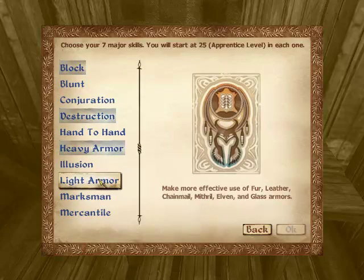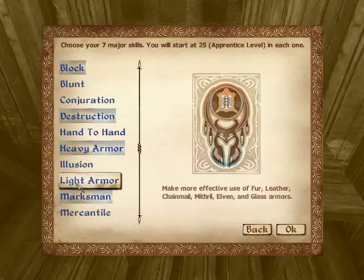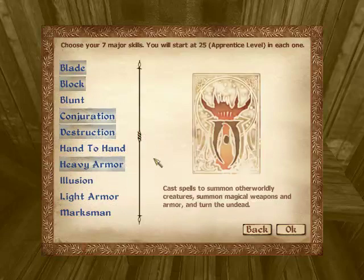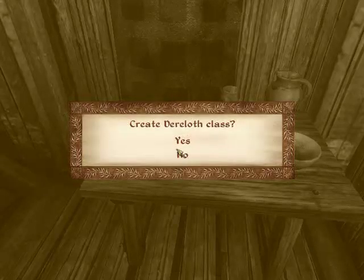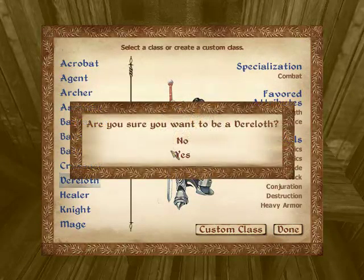There's a pretty bad storm going on outside. I'm having trouble picking what else I should do — I deselect Marksman after I try to select Conjuration, and there we go. I name the class Daryloff, after my character in my story whose name is Merrill Daryloff. Create the Daryloff class — done. Yes, I want to be a Daryloff.